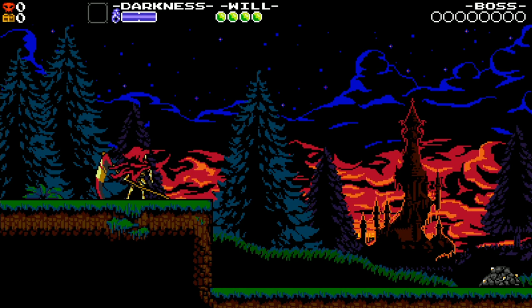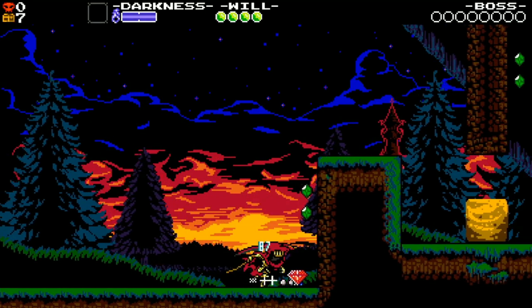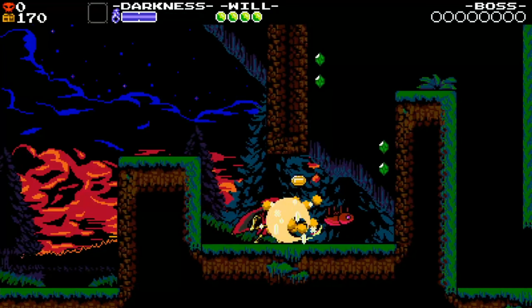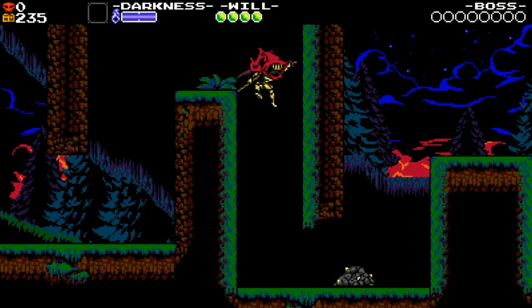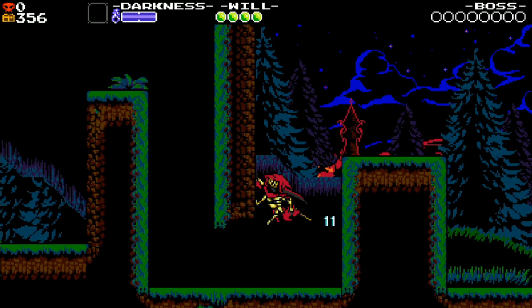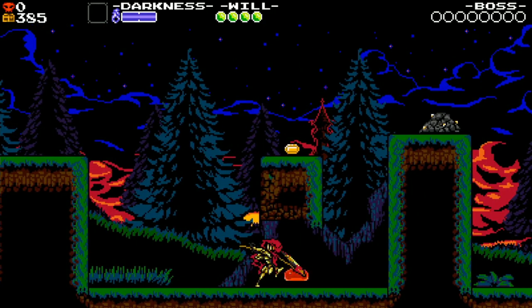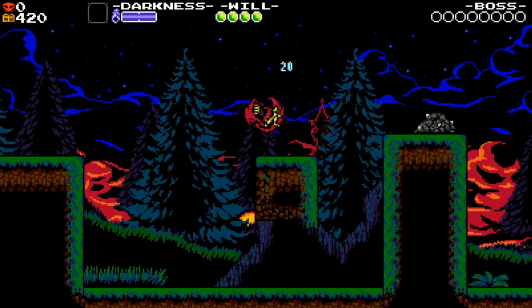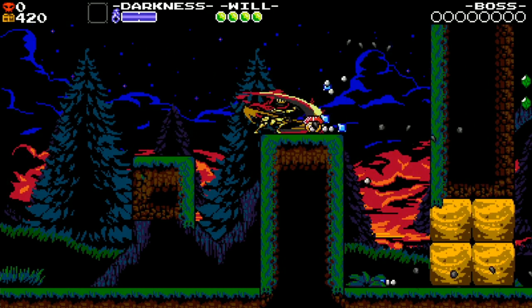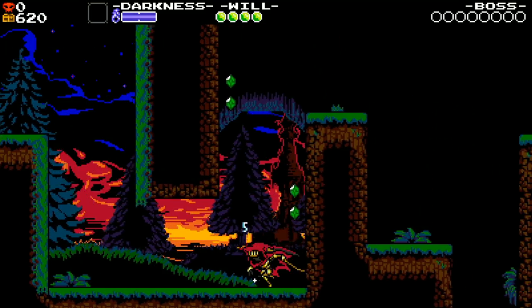It plays very differently. Shovel Knight has the shovel, you're digging, fighting enemies. But for example, this guy can dig stuff out but also run up walls, which is a very different mechanic. Shovel Knight had a jumping-on-his-shovel mechanic — kind of like Scrooge McDuck from the old DuckTales games. This character runs up a few feet and then jumps off the wall. It still looks great, still has that great parallax in the background and the great art style.